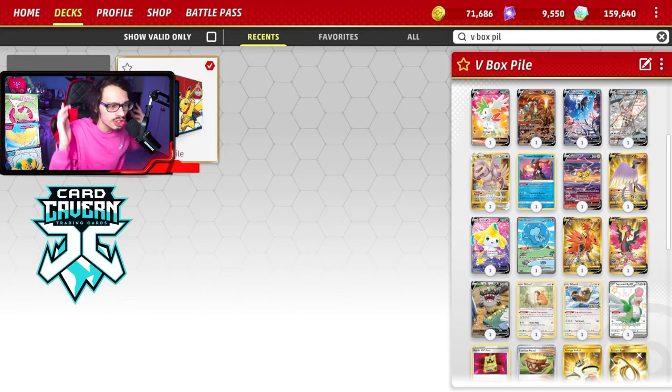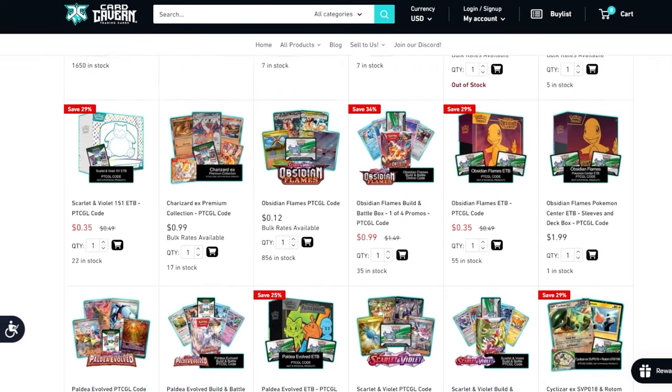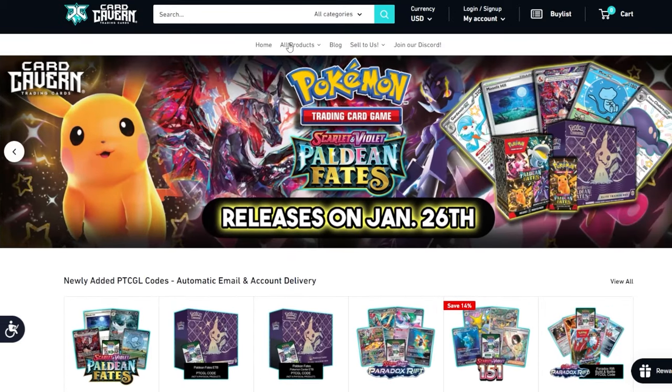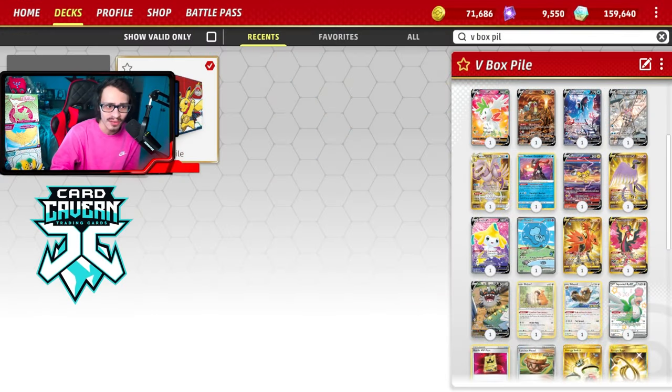Shoutout to the sponsor Card Cabin TCG. If you're looking for any PTCG Live packouts, get them over at Card Cabin. If you're looking to get Temporal Forces codes when the set drops in just a week or so, you can get them at Card Cabin too. At checkout, use my discount code 'LDF' for a five percent discount on your order. Also check out my second YouTube channel where I did a video on the top 10 best cards in Temporal Forces.